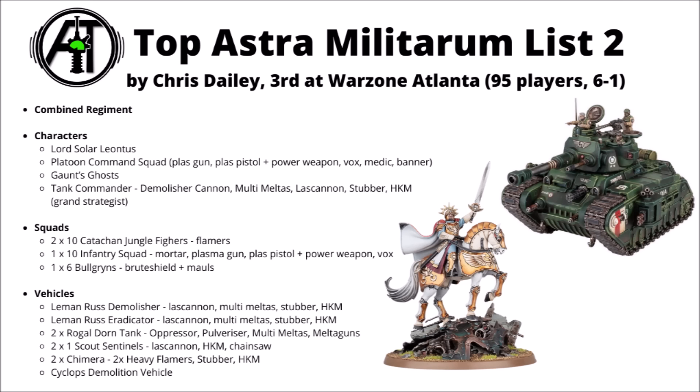Gaunt's Ghosts make an appearance here. Lists often tend to use either them or the Callidus Assassin to have things to return to reserves and then turn up again to do secondaries. And there's also the appearance of a Cyclops Demolition Vehicle — kind of fun for a random cheap nothing unit at 25 points. Could be a dirt-cheap secondary doer and have the option to just blow up for a few mortal wounds if that made sense.